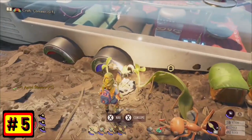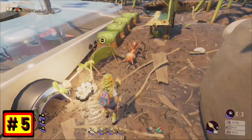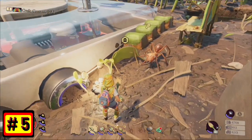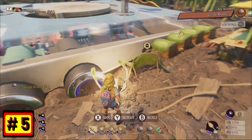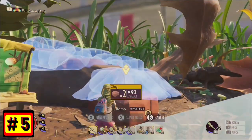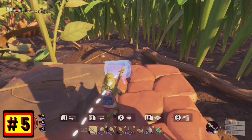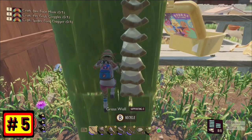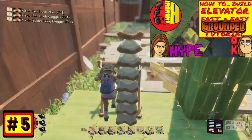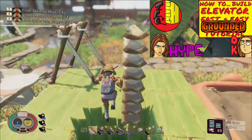Number 5. On the topic of elevation, were you aware that ants can steal stuff out of your chest if they can reach them? Well you are now, and sometimes they can even glitch stuff through the walls — they're not just thieves, they're also hackers. A clever way to avoid this is to elevate your bases to a level high enough as to make it impossible for the ants to reach your chests. And if you want to elevate your base to a level over 9,000, I suggest checking out my Grounded elevator tutorial linked down below in the description.